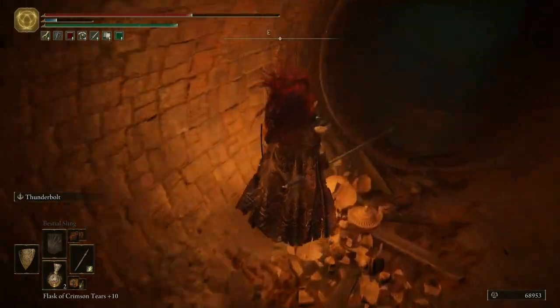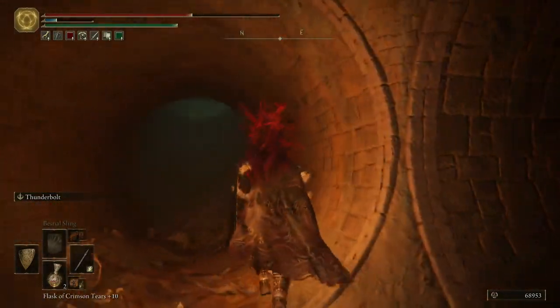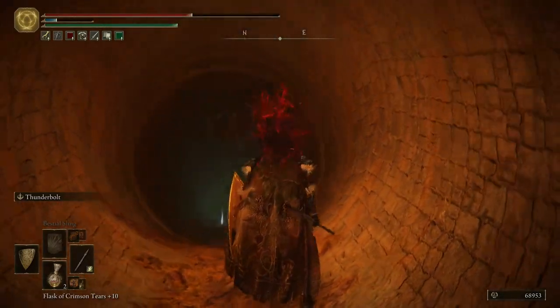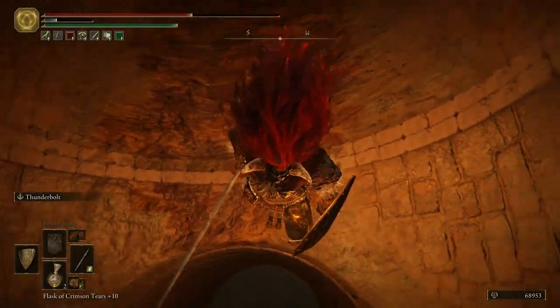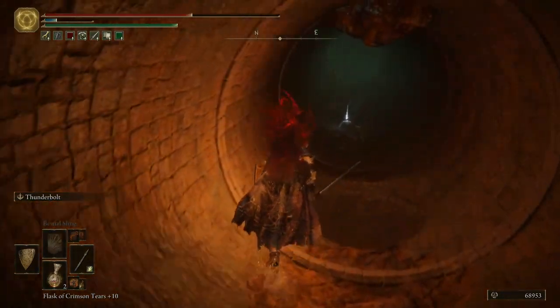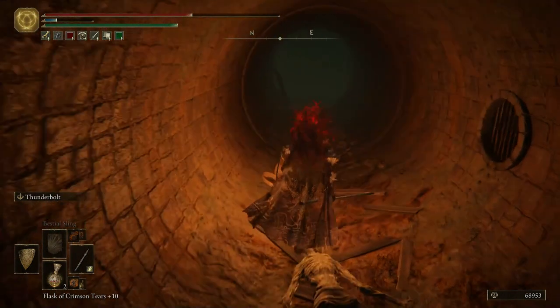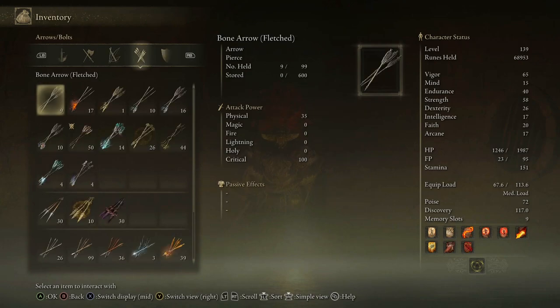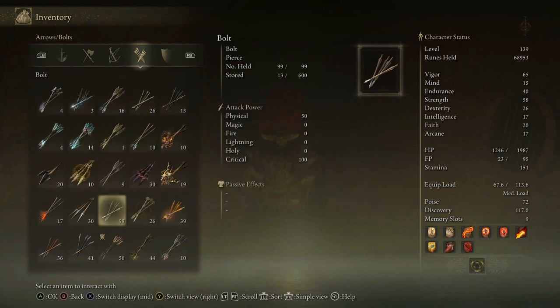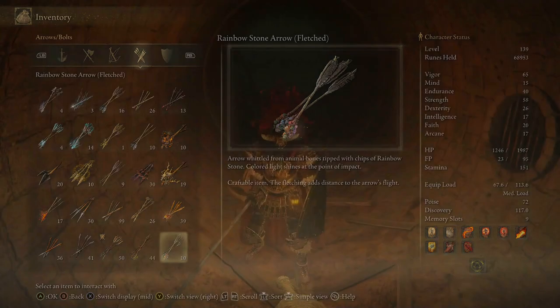That's where we came from. There's a hole here — I bet that takes us to where we just saw that guy. There's an item. Is there another hole? Yep, there's another hole — that does not look like a hole you want to fall down into. Rainbow Stone Arrow Fletched. Arrow whittled from animal bones, tipped with chips of rainbow stone. Colored light shines at the point of impact. Craftable item. The fletching adds distance to the arrow's flight. Well, that's pretty cool.